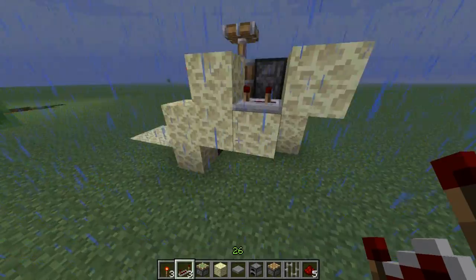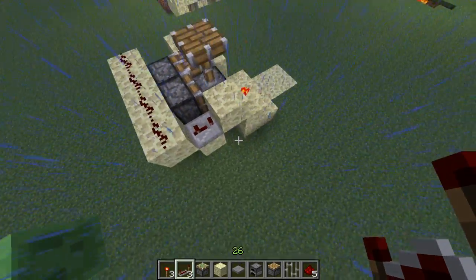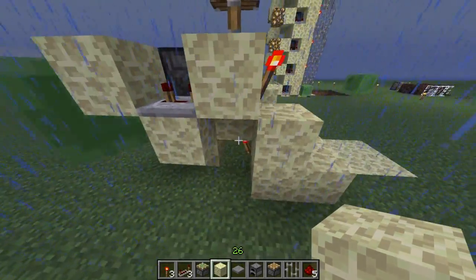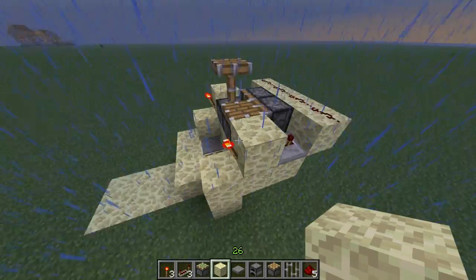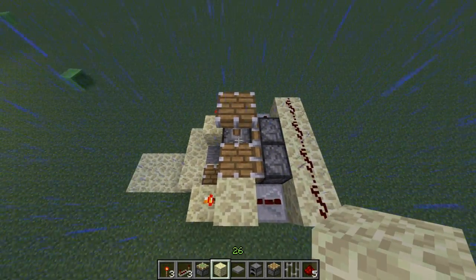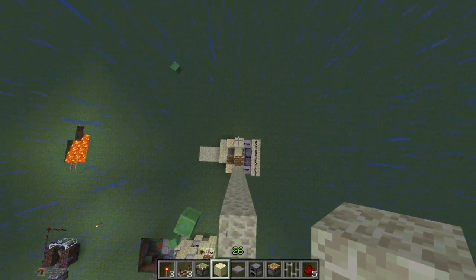Just build the first row here. The repeaters have to be set to 3 ticks and you need a repeater on both sides. These blocks don't have to be filled, but I think it looks better. Now it's extremely simple — we just have to remove this block here first and stack this row up.